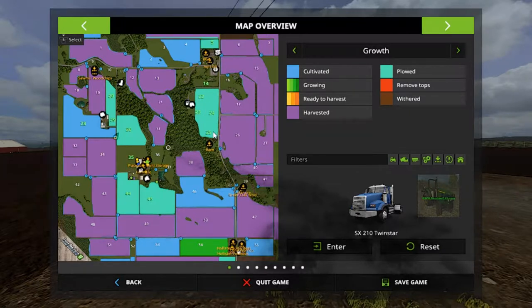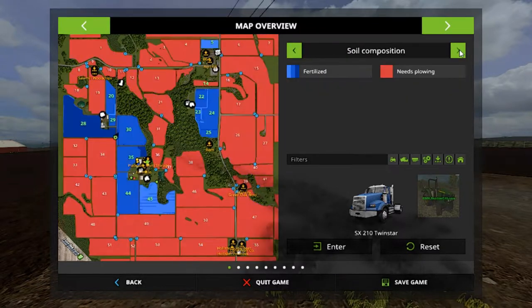I've got fields 14, 22, 23, 24, 25, 30, 35, 44, and 45. There are also fields 36 and 37 I might get, but not this season. This season we gotta do some planting — that field looks pretty much ready to plant, fertilizing is done. I'm probably going to put canola or wheat there, and the grass fields over here are ready to go too.